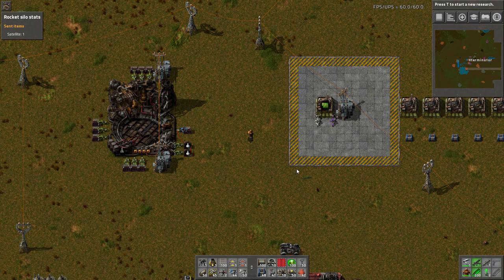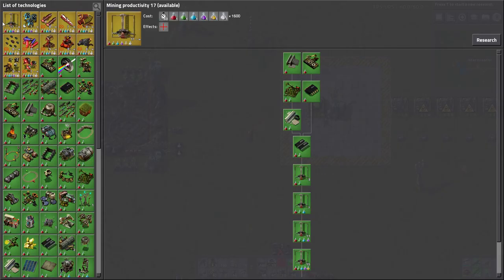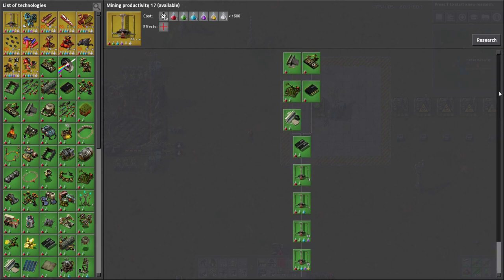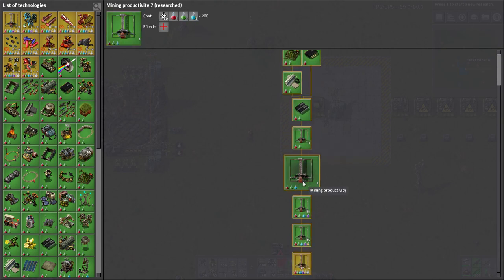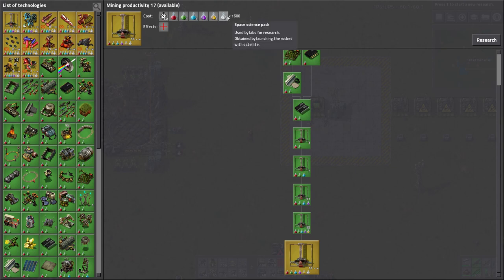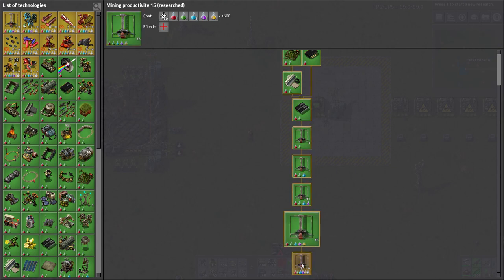Next on the list: infinite science. They've added infinite mining productivity research. This makes your miners globally - across the entire world, for any miners already down or placed - gain plus 2% productivity for each level. The productivity acts exactly as if you were putting productivity modules in them. The first few levels require only red and green, then blue, then purple and high-tech. After level 16 or so, it starts taking space science packs, and then it's just infinite - you can research over and over. It gets more and more expensive, going up by 100 per level.